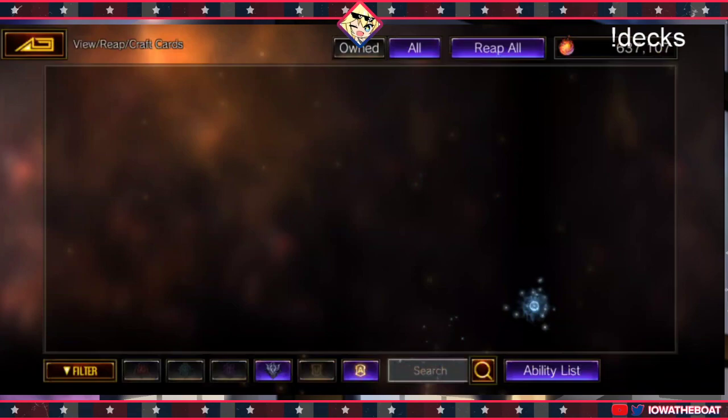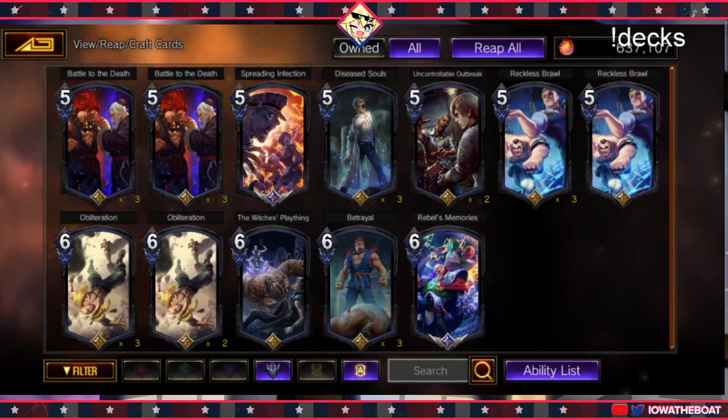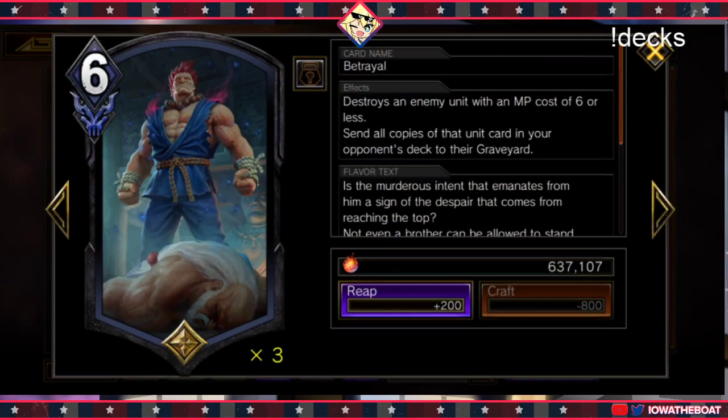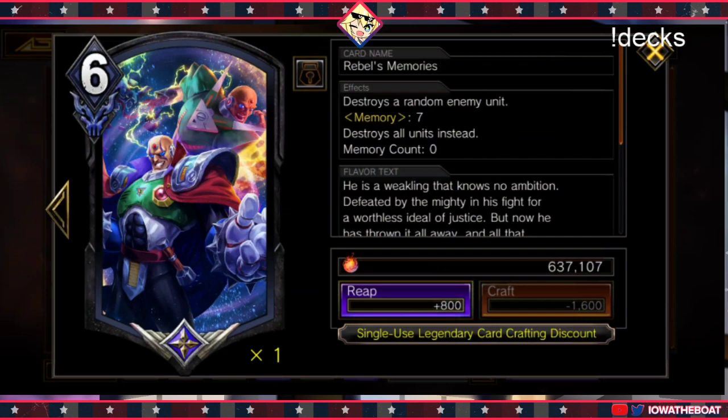Let me at least show you guys the best kill action spells that you can play that are Epics or Legendaries. Some of the best kill spells in this game are Obliterate — that'll kill things like Hesenko or Vostrax maybe. Betrayal is another good one. A lot of people don't play this card anymore but it's still relevant — probably because of Zero Rokoha or Denjin Burn, because they don't play units anymore. Rebels Memories — you could play this card as well. That's not bad.